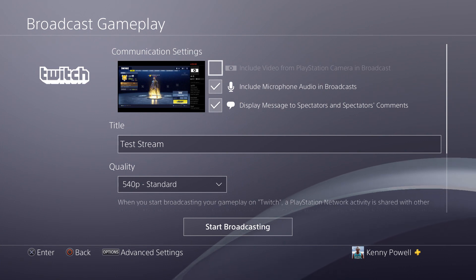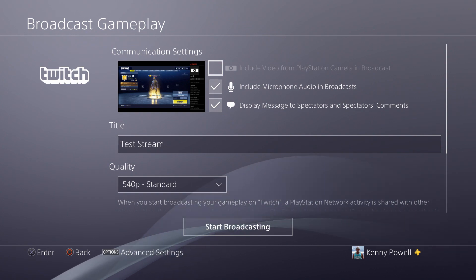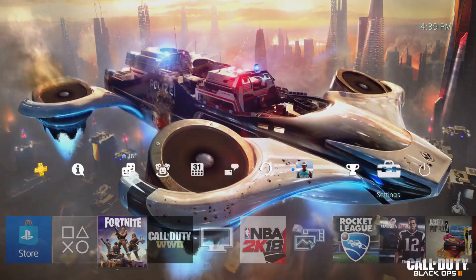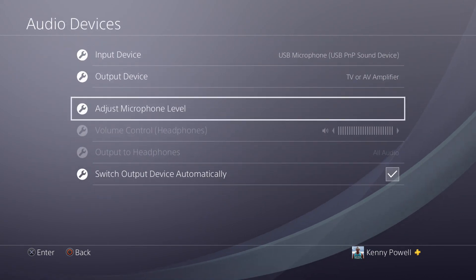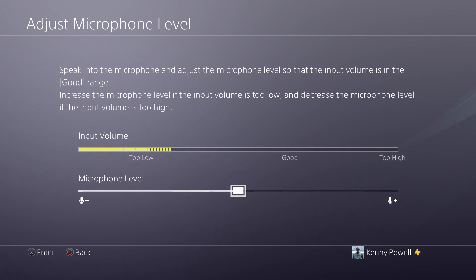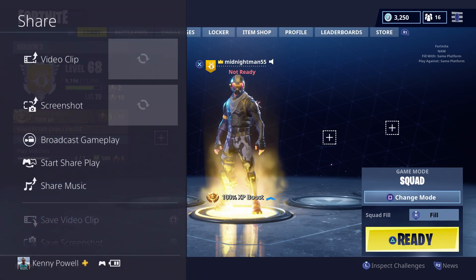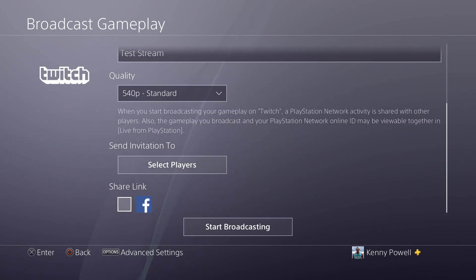Now that you have the advanced settings together, one last thing I suggest you check before you start the stream are your microphone levels. Unfortunately, you can't do it just from the settings here — you have to go back into your PlayStation menu, go to settings, scroll down to devices, then audio devices. Here you can adjust the microphone level to make sure it's good. You don't want it too high or too low, because people won't be able to hear you, and you especially don't want your gameplay roaring over your voice.